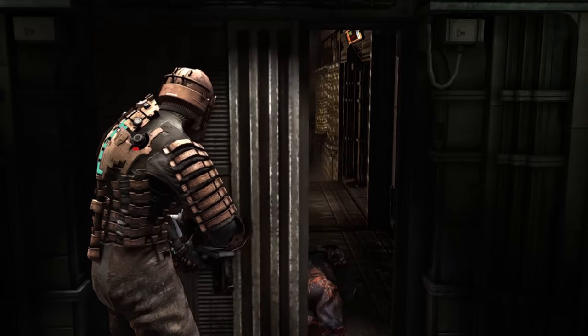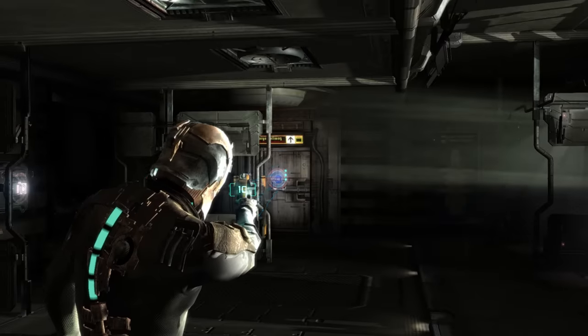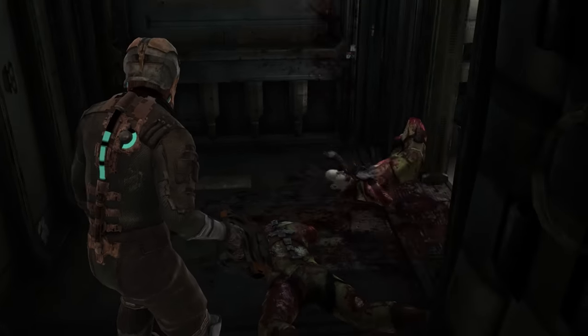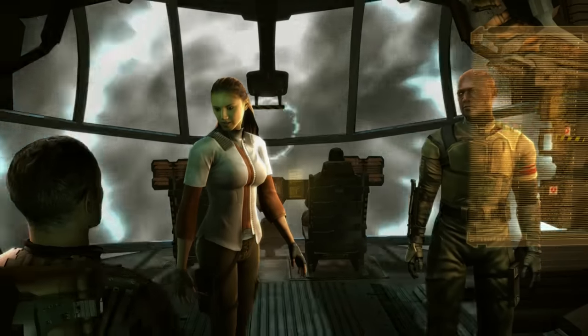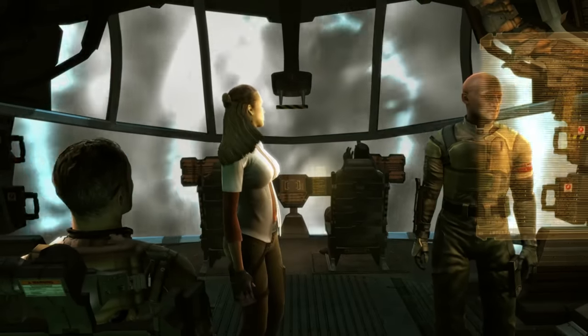Dead Space is a console port, and it has a lot of framerate-specific issues. The input timing and the speed of mouse movement are affected by the framerate, so your movement can feel different depending on the room you're in. To make matters worse, the better the game is running, the more physics will start to break. The physics issue can kind of be solved by using the in-game V-Sync option, but if you use this, then your game is locked to 30 frames per second, and the mouse issue gets even worse.